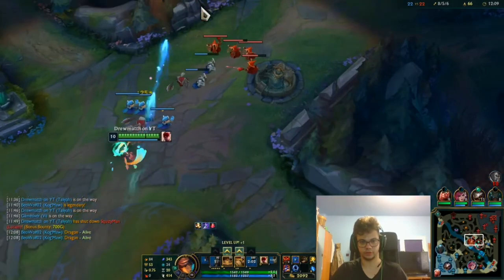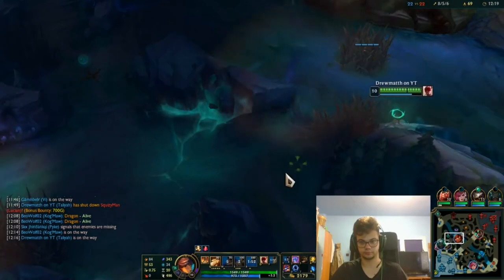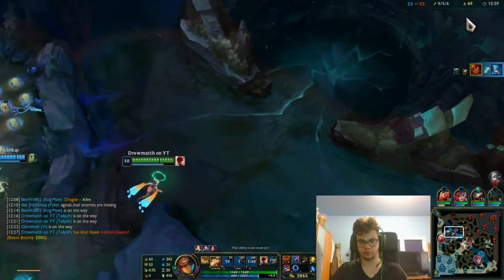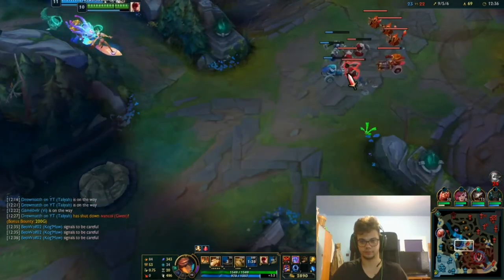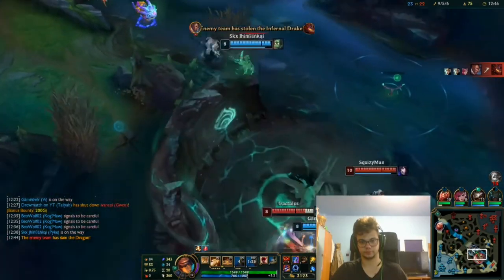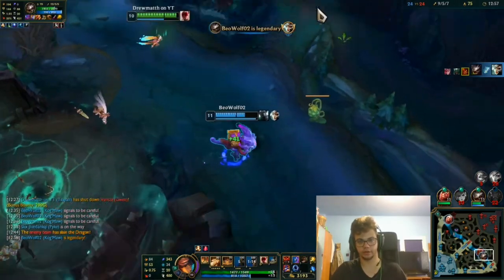I'm gonna ignore Karma even though I can probably kick her in the face. I wanna go for the Gwen — we go for the Gwen. She could have used W I think, I think she had it. Not sure what happened there. My Vi however is a bit oblivious to what's happening around her. I suppose it's fine. Okay now I'm left alone — is this tanking? Yeah, he cannot die. I'm gonna catch him.